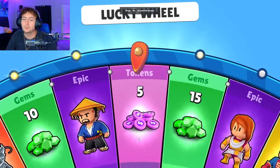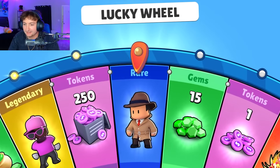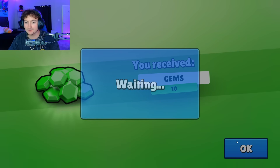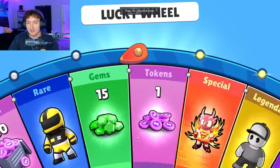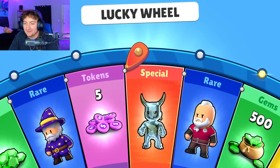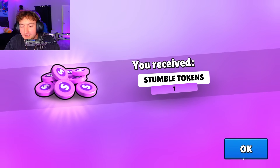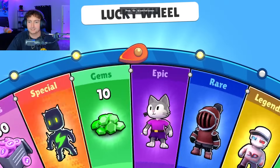I don't know why StumbleGuys hates me today but it's not looking good for us. Not a legendary, maybe one or two epics — it's mostly been rares and tokens, but sometimes gems. I'm a person that really can't sit still for long periods of time, so these types of videos get on my nerves. We're defeated again. Spin 82.